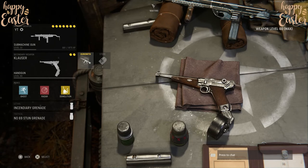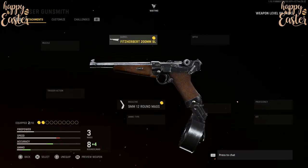Our first hidden weapon that you can create will be the Luger P08 Artillery. To create this weapon, all you need is two attachments and you need to be using the Klausa pistol. For our first attachment, the barrel, you need to be using the Witz Herbert 200mm BL.